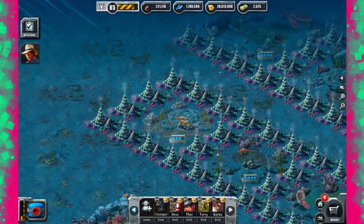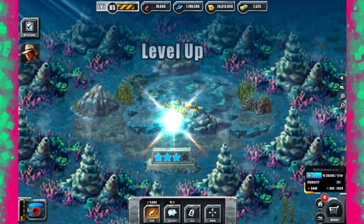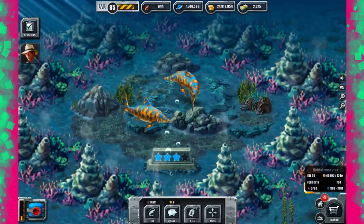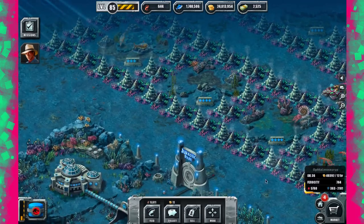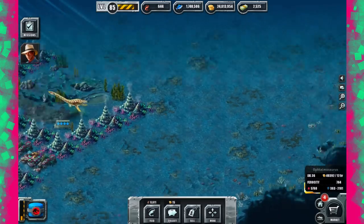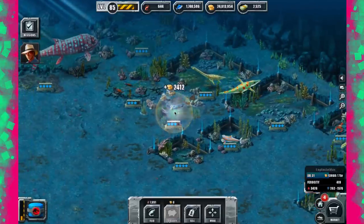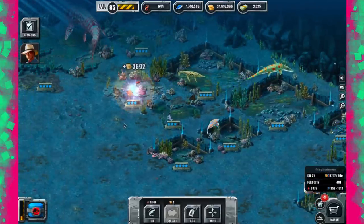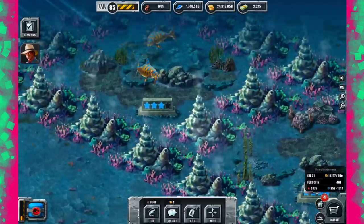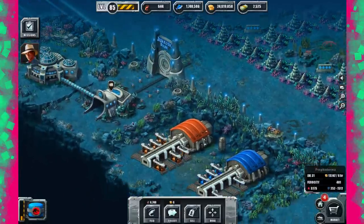So that leaves us with Elthalmosaur and Liptyclitus and Popcorn to level up. Might as well level up Elthalmosaurus as much as we can. There we go — level 36. Looking good. 5,760 with 2,181 attack. Not bad at all. I have nothing really to spend my fish on because everything's done. The only ones left to level up are Liptyclitus and Popcorn. Elthalmosaur eats the most, so it will be the best.